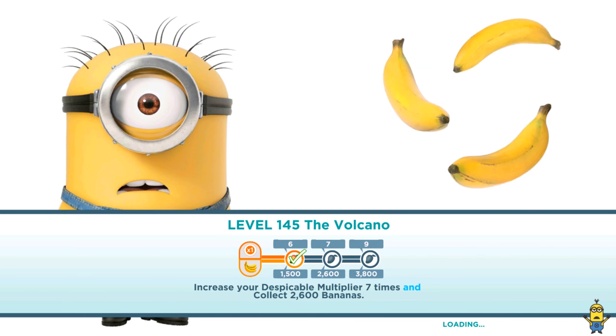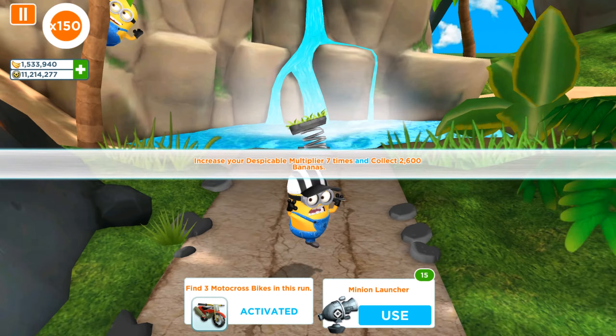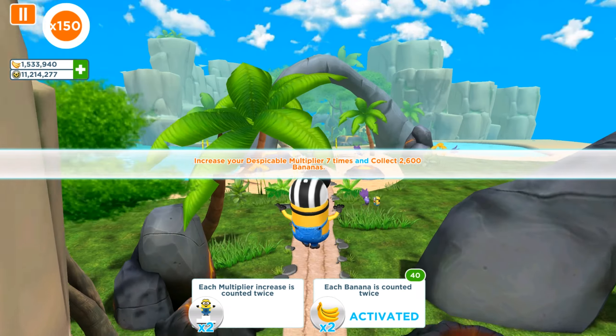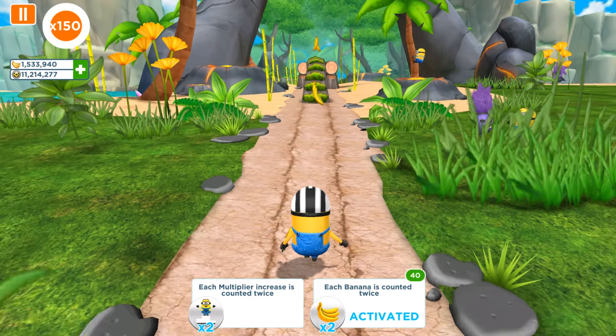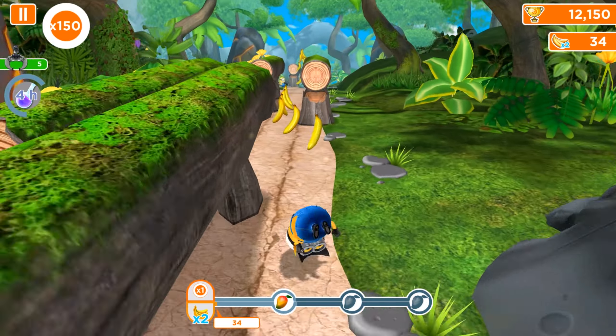So we are ready. Let's run. We got the motocross bike. I'm gonna activate only one perk — it will be related to the bananas amount because we need more bananas than the multiplier because of the freeze ray.